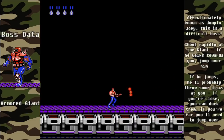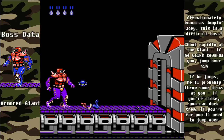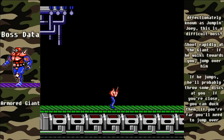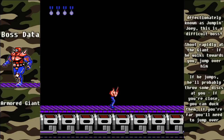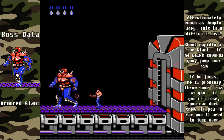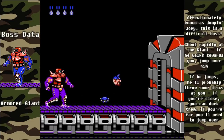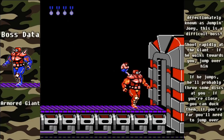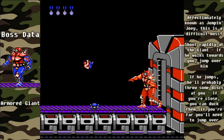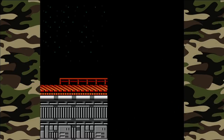This may be the most difficult boss in the game: the Armored Giant, also known as Jumpin' Joey. If you can get close, you can duck under the discs he throws, but if he starts walking towards you, you'll need to jump over him. With your standard gun, stay farther away and try to jump over the discs. Whenever he walks towards you, jump over him. If he's bouncing, there's a good chance he'll throw discs — he can throw up to three in one barrage, which is very difficult. You need to jump a second time in case there's a third disc. And that's it — we've beaten the most difficult stage in the game.